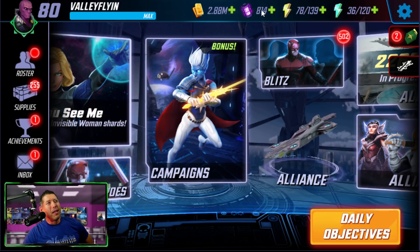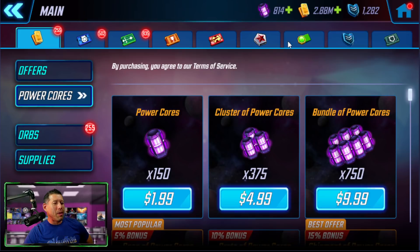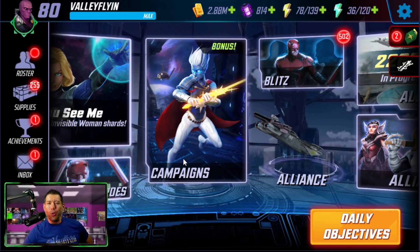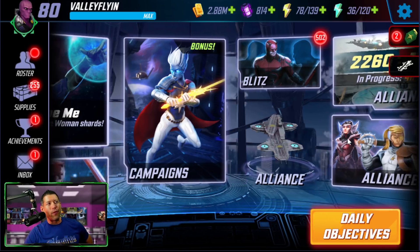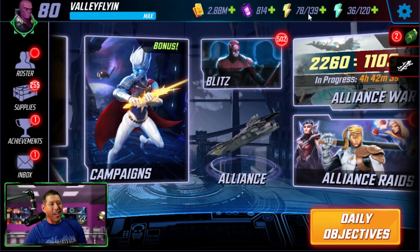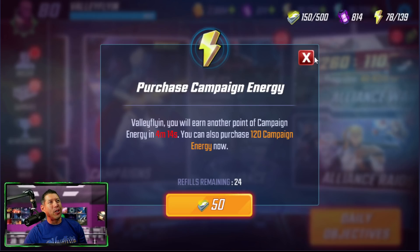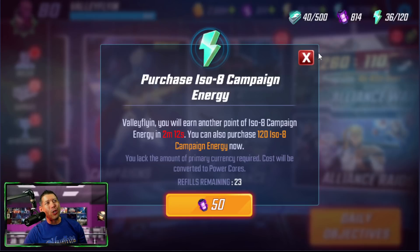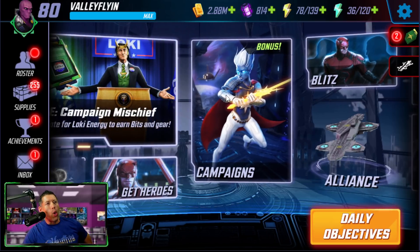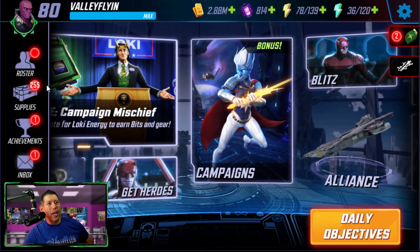Number two tip is save your power cores. Use these wisely. Every game has this premium type resource, and power cores is the premium resource in Marvel Strike Force. The number one use is energy refreshes — either refreshing your campaign energy or refreshing your ISO-8 energy. In my opinion, those are the best places that you could use your cores.